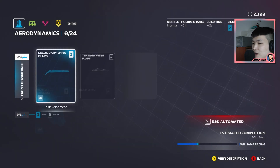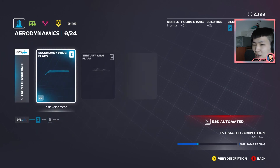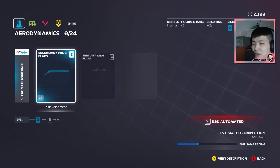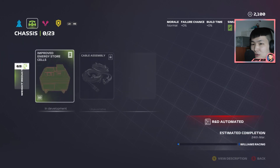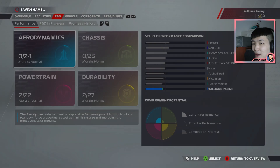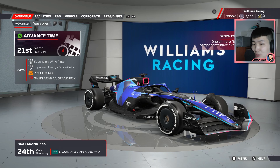Hopefully we can redeem ourselves after a strong start last time out, being let down by the gearbox rather than the engine. We got R&D automated — the AI decides what R&D gets done. Currently we've got energy store, improved energy store, chassis department upgrade, secondary wing flaps in the downforce, as well as the Venturi tunnels. We've got 2,100 in the bank, and we'll see how those funds are used as we get closer to race weekend.